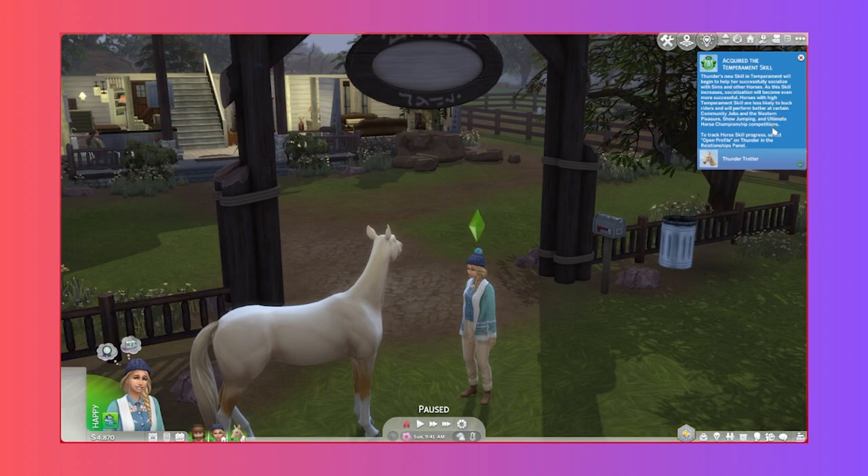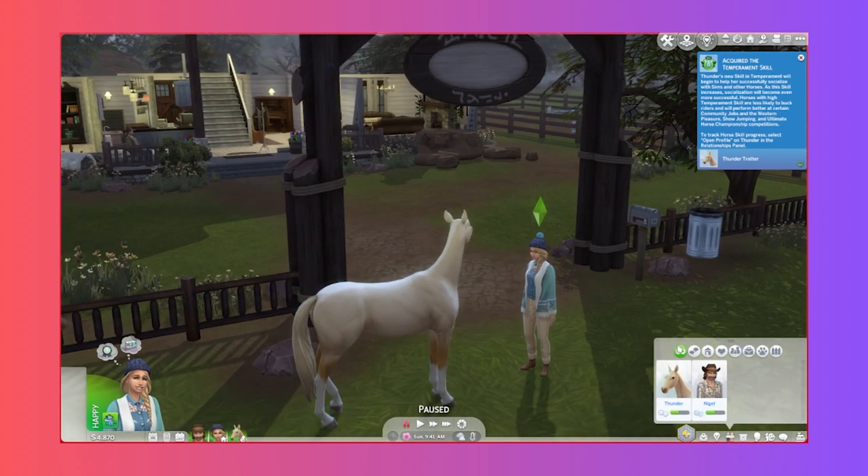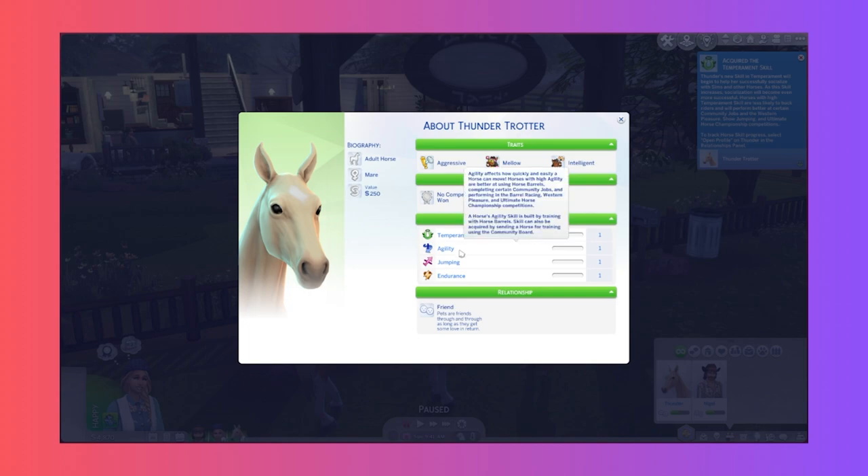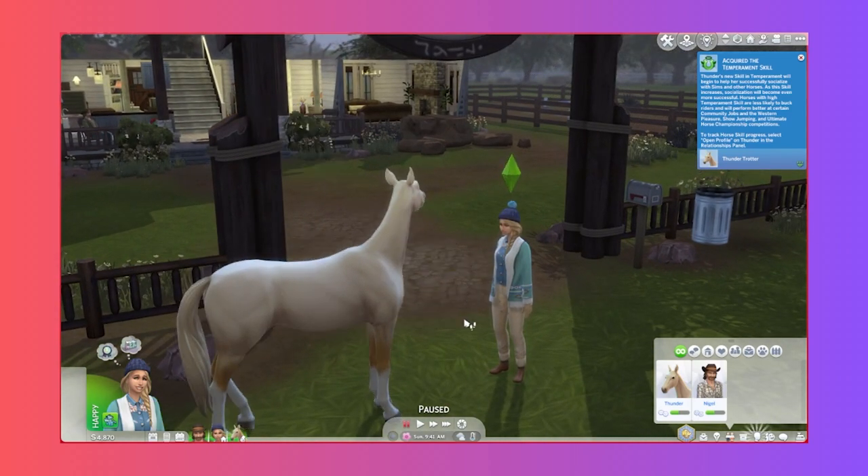As the temperament skill increases, socialization becomes even more successful. Horses with high temperament are less likely to buck riders and perform better at western pleasure, show jumping, and the ultimate horse championship. To track skill progress, select Open Profile on Thunder in the relationships panel. There's also agility - affects how quickly and easily horses can move, trained with horse barrels or by sending a horse for training via the community board. Jumping skill is built with horse jumps. Endurance is built by going for rides. Let's brush Thunder's coat.